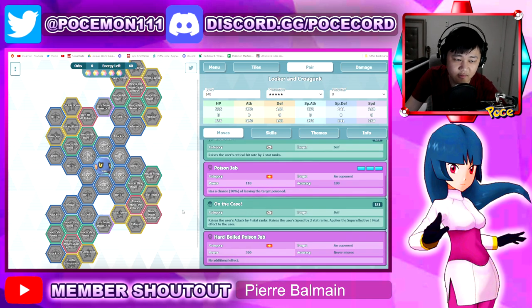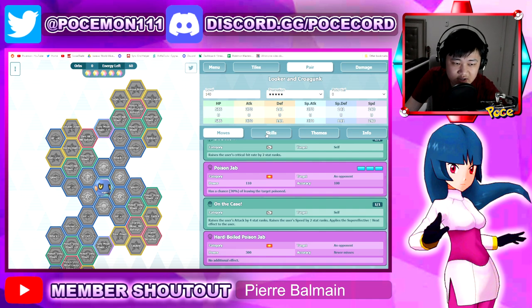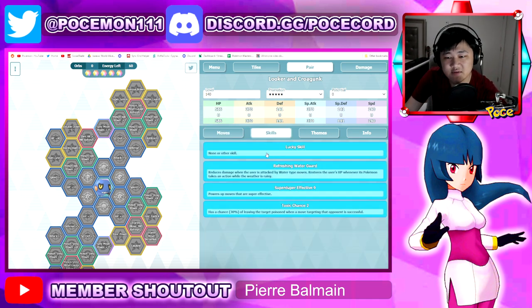So you get max crit plus 4 attack. You basically just need a support to give you plus 2 physical attack and then you're basically good to go — relatively self-sufficient.